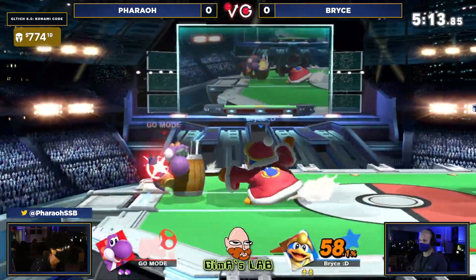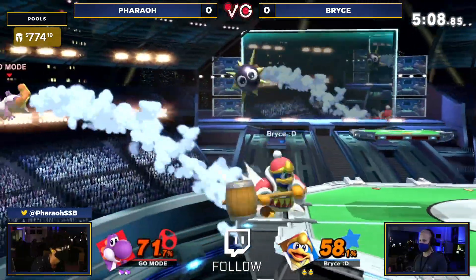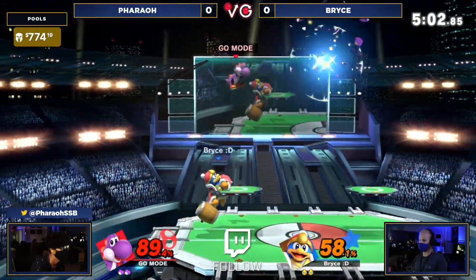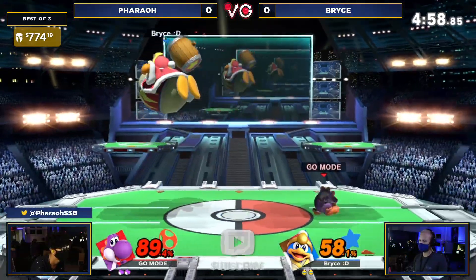We're gonna see the trades with the Gordos and the eggs, all sorts of stuff here. The Gordo really should not be that much of a problem, but it puts on good pressure — forces your opponent to stay in shield if they're not confident in trading with it, and it allows DDD to get those grabs. The ledge trap scenarios are so huge. Looks for the up smash there, won't be able to get it. Jumps over the down smash though.